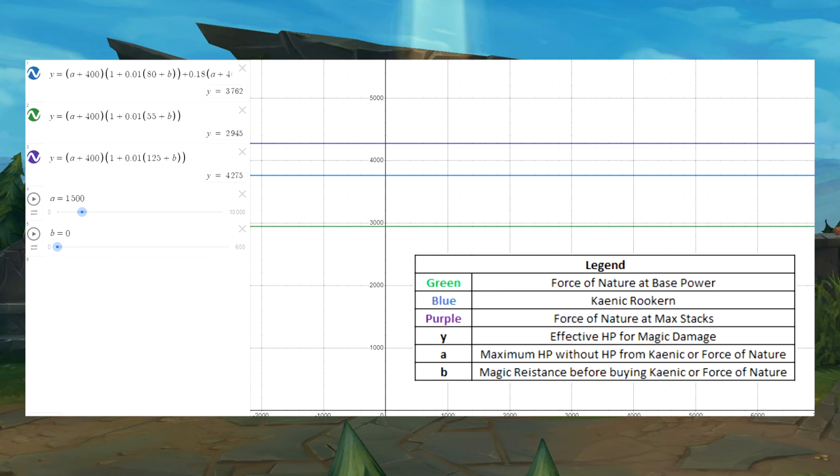In the graph, the variable A will represent maximum HP without considering the HP from other items, and the variable B will represent the Magic Resistance before the purchase of either item.